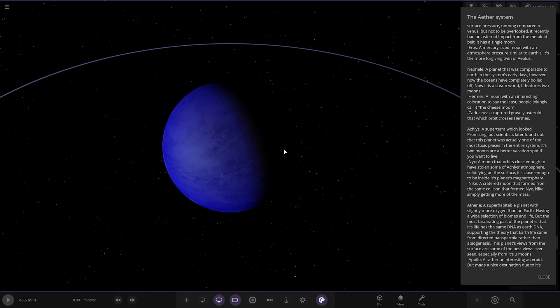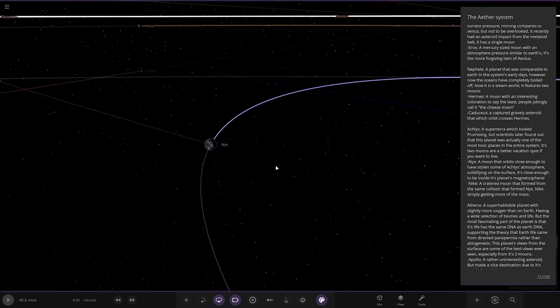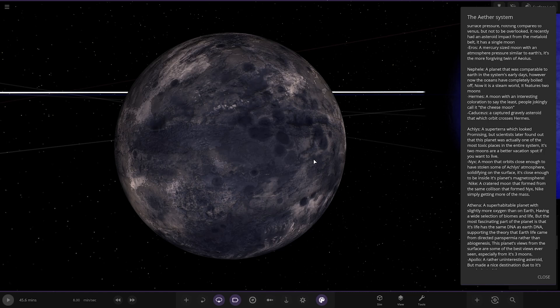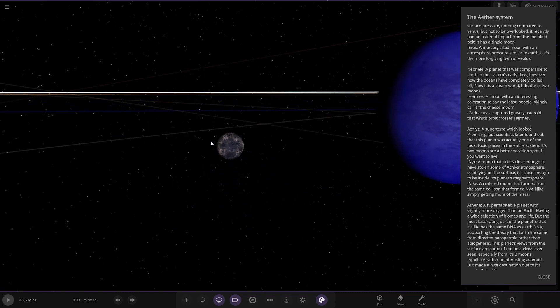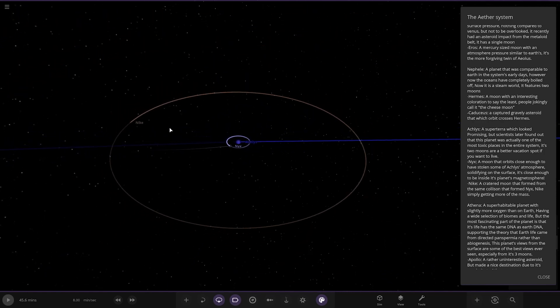Achilles — a super-Earth which looked promising, but scientists later found out this planet was actually one of the most toxic places in the entire system. Its two moons are a better vacation spot if you want to live. We've got Nyx — close enough to have stolen some of the atmosphere, solidifying the surface, and inside the planet's magnetic sphere. And another moon that formed from the same collision that formed Nyx.